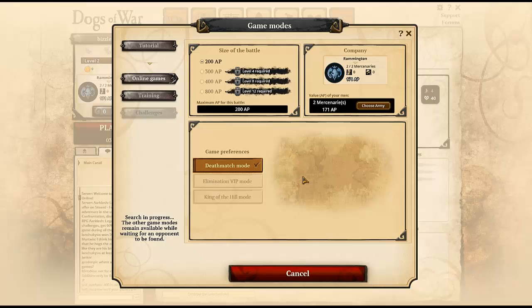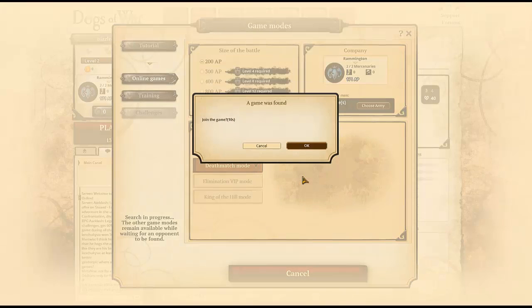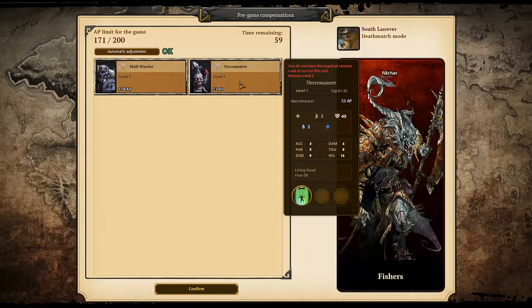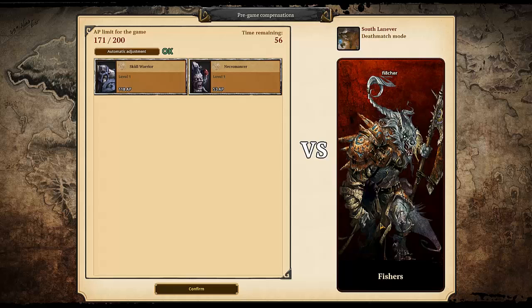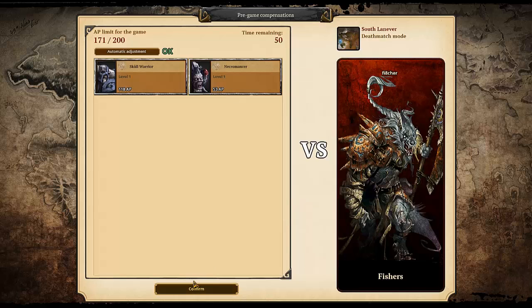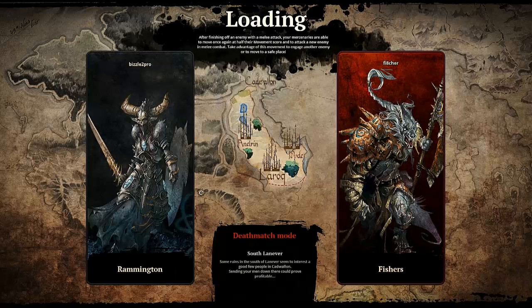So I'll search for a game and jump straight in to see what happens. The game was found — okay, joining the game. Versus Fishes — the Fishes! It's quite an easy way to jump into games with a quick search.